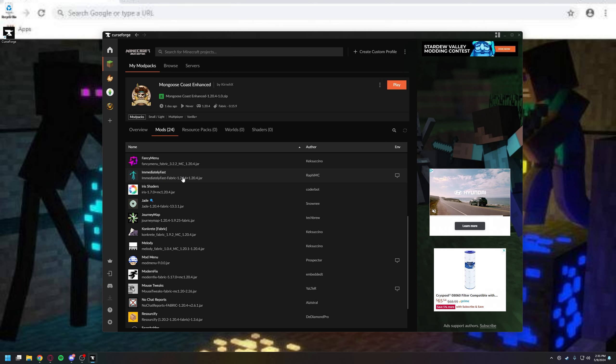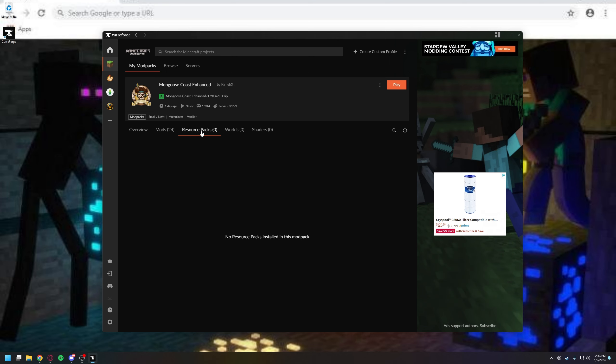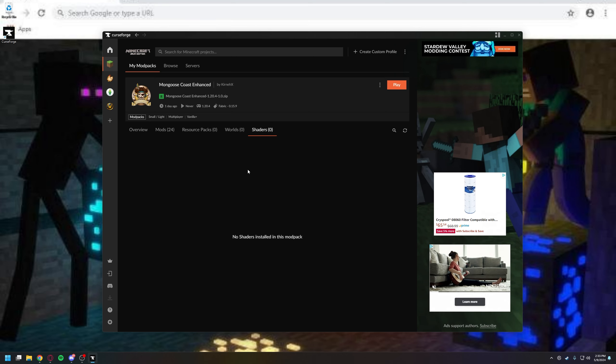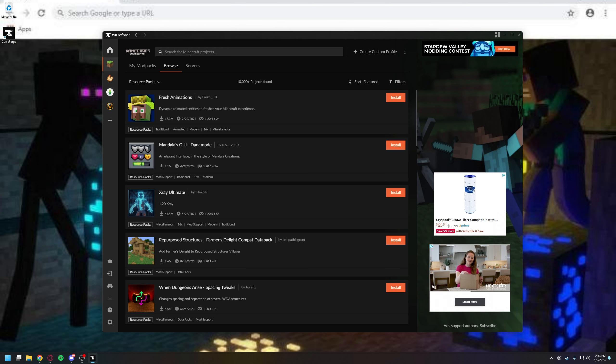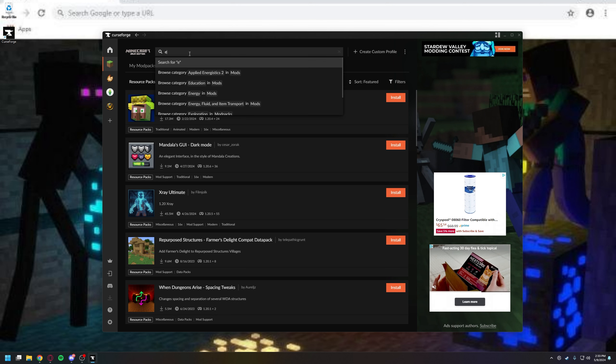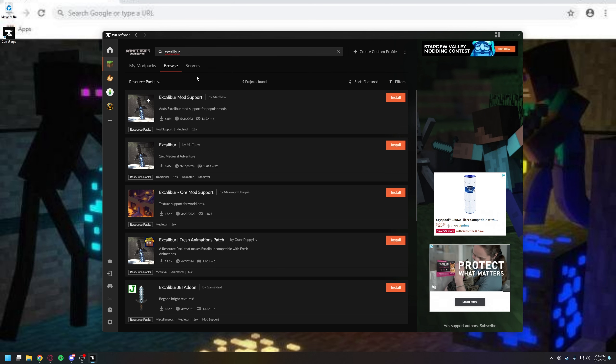It actually comes with a lot of mods that help with performance — Immediately Fast probably helps, and it does have Sodium, which is a different renderer for Minecraft, which is really nice. This also gives you the opportunity to look for a resource pack or a shader. To do that, you can go over to Browse and change this from Mod Packs to Resource Packs.